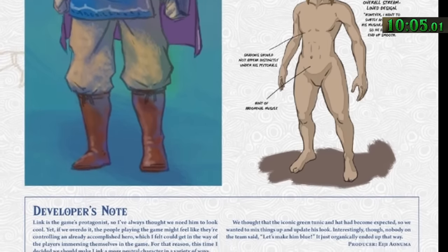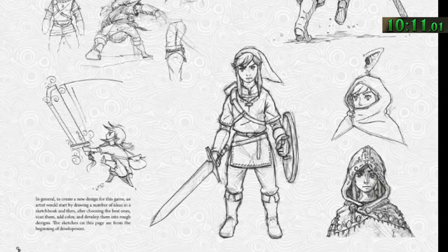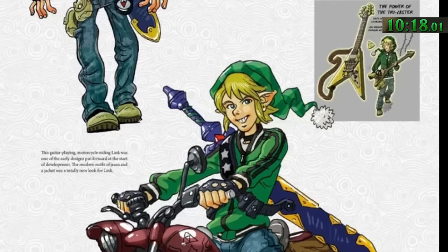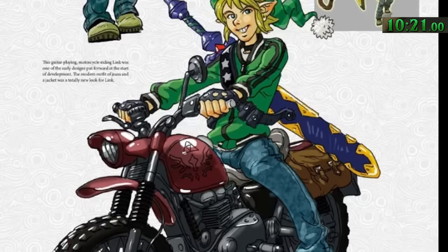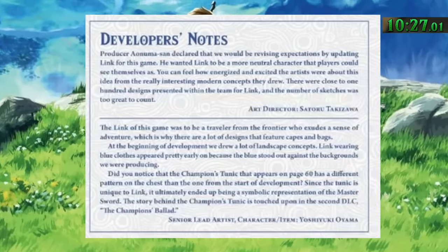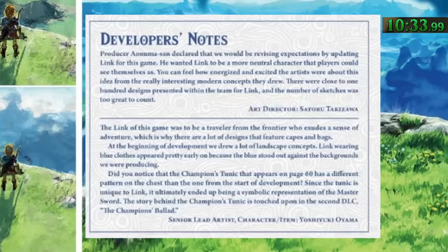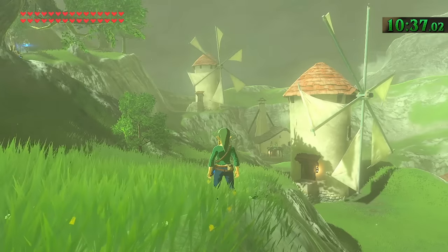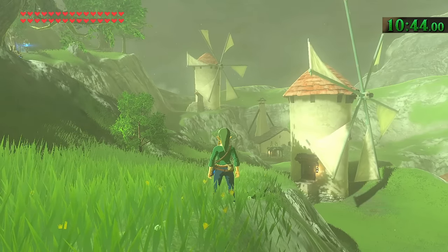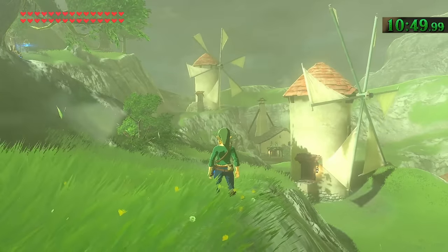They also went with a somewhat androgynous look to attract gamers of all kinds. According to Aonuma himself, another way to make Link a more neutral character was to lose the iconic green tunic and hat for pretty much all of the game, because developers felt the outfit had become too expected. Interestingly, nobody on the team came out and said 'let's make him blue' — Link began wearing blue clothes early on because the blue just stood out against the landscape concept backgrounds they were drawing. As weather cycles pass during gameplay, windmills around Hyrule actually respond to the different wind speeds rather than just perpetually spinning at the same constant speed.